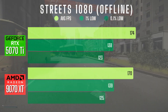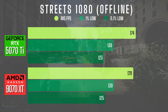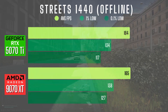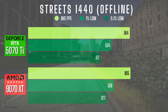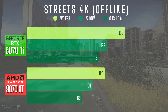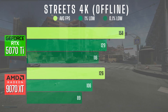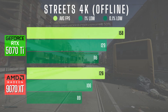In Streets offline at 1080, the 5070 Ti edges out the 9070 XT by about 4 FPS on average, but the 9070 XT actually has slightly better lows. In gameplay, both feel nearly identical. At 1440, the 9070 XT pulls ahead on 1% and 0.1% lows despite nearly identical averages — again, both feel nearly identical. In 4K, this is where the 5070 Ti takes off: 32 more average FPS and a big win on lows. The 9070 XT struggles a bit here by comparison. While both cards will max out 1440, we can see the difference in raw power when we go to 4K.